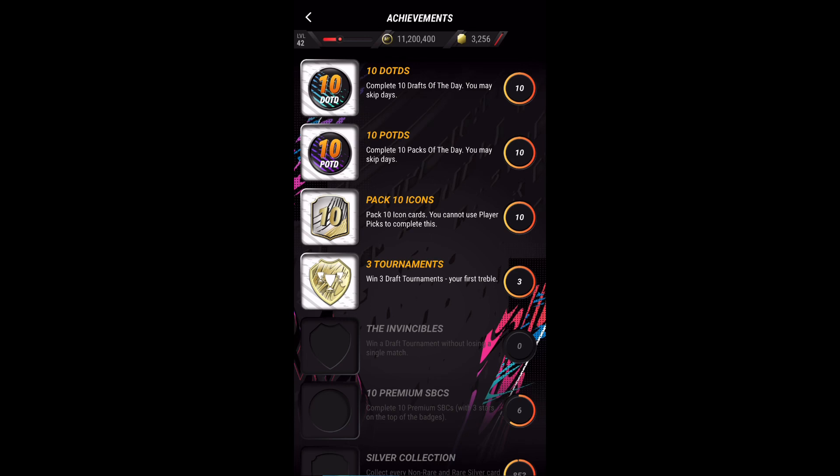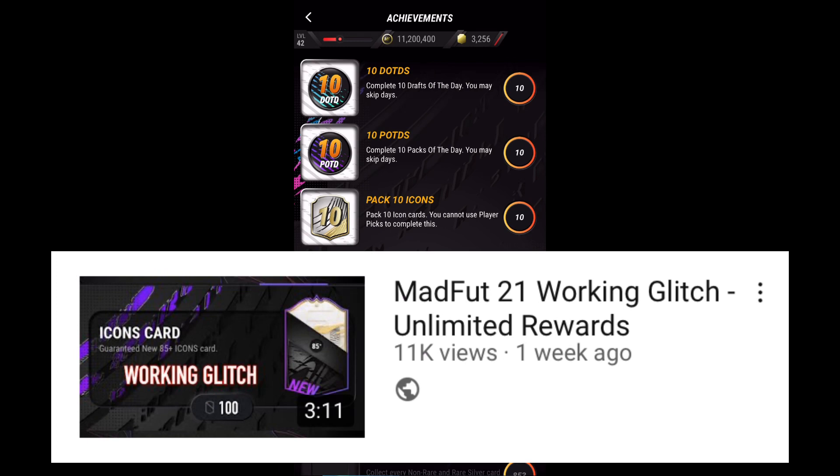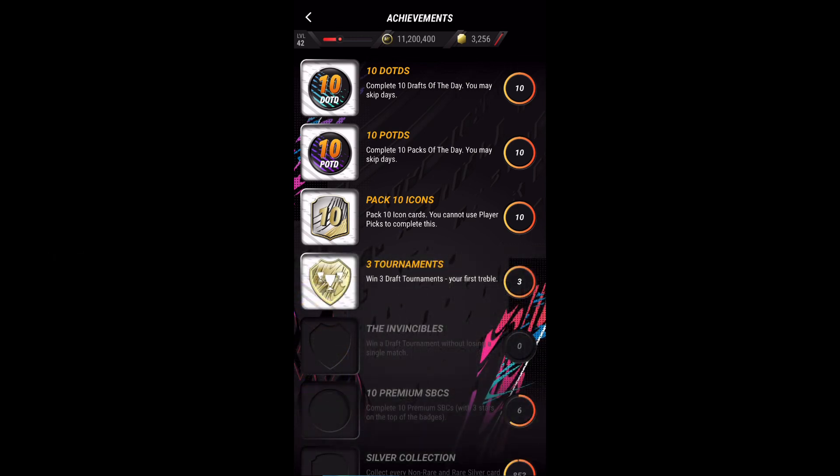The Draft of the Day and Pack of the Day are very nice — you just have to do 10 of them. In case you want to do it quicker, I made a video about how you can do a time glitch and do all 10 of them really easily, so definitely watch that video if you haven't already — I'll put it in the top right.